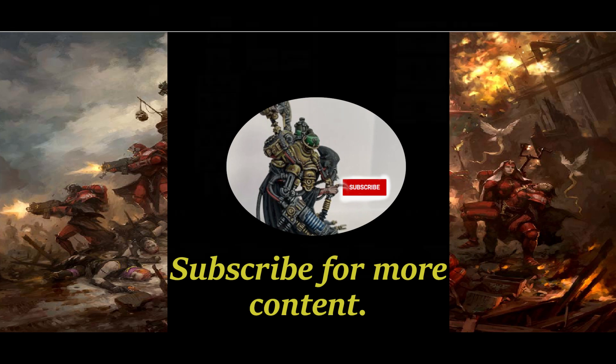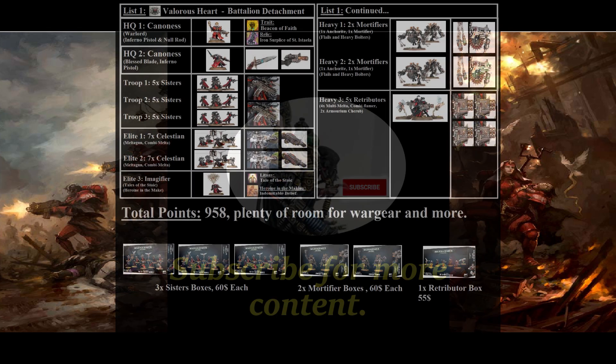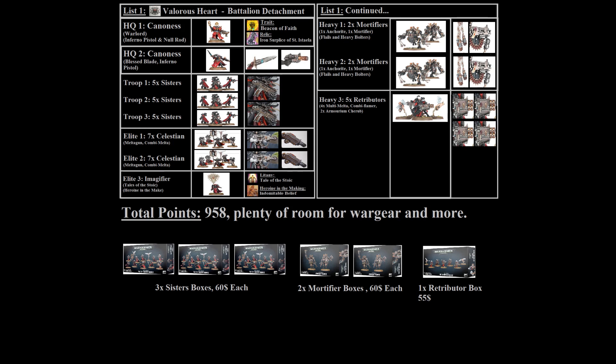One thing you can do — not necessarily to save money but to make future expansion easier — is to buy another basic sisters box instead of the Retributors if you're willing to do the work of converting them, though you won't have any multi-meltas and will have to convert all four. This gives you an additional five models for about five dollars extra, which can cover those remaining 42 points.